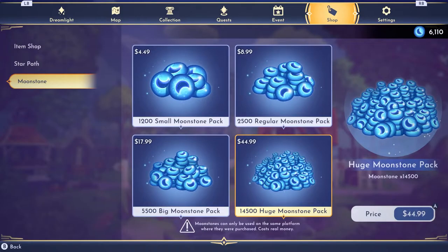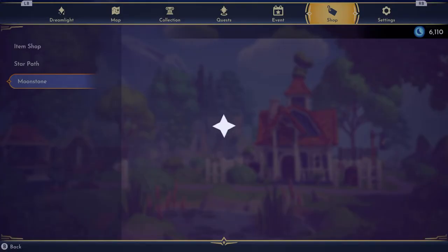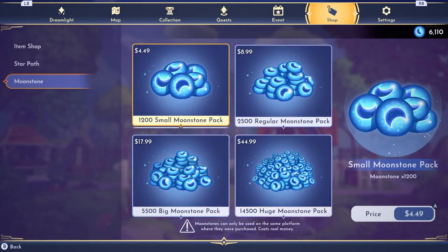When you go into your shop, look at the bottom — there's an exclamation point that says moonstones can only be used on the same platform where they are purchased. I think what that means is that if you're playing across different platforms but saving to the cloud and playing the same continuous game, we're going to be okay. I have not tested that out, but I think you can use your moonstones across platforms that way.